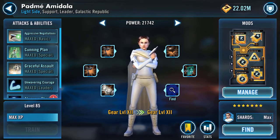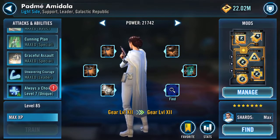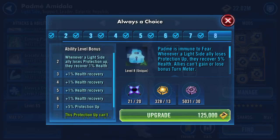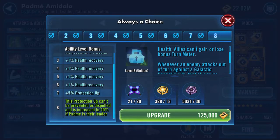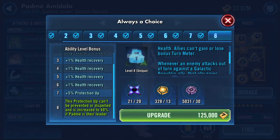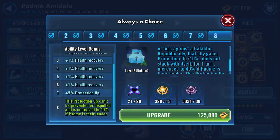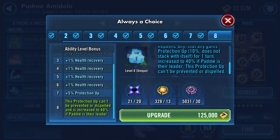She's pretty well developed, clocking in quite quickly. However, I did her lead but I haven't done her unique — and her unique is a powerful one. Padme is immune to fear. Whenever a light side ally loses protection up, they recover 5% health. Allies can't gain or lose bonus turn meter, and whenever an enemy attacks out of turn against the Galactic Republic, that ally gains protection up 10% — does not stack with itself — for one turn. This is the Zeta.